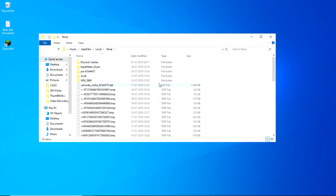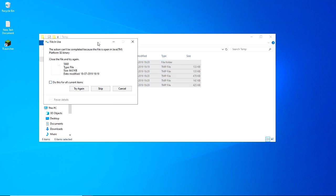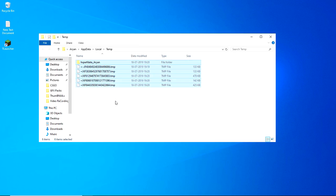After that you'll see a folder with several files with the extension .TMP. What you have to do is press Ctrl + A to select all files, then press Shift + Delete. Click Yes, and for many of you a pop-up will appear — just check the box and press Skip.